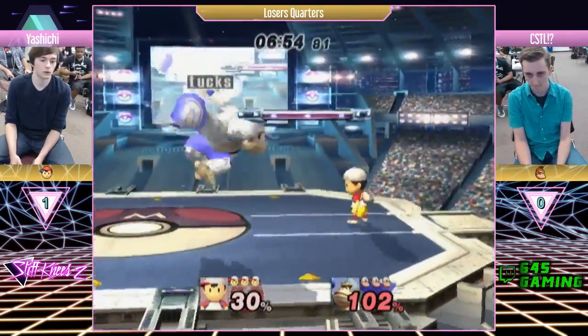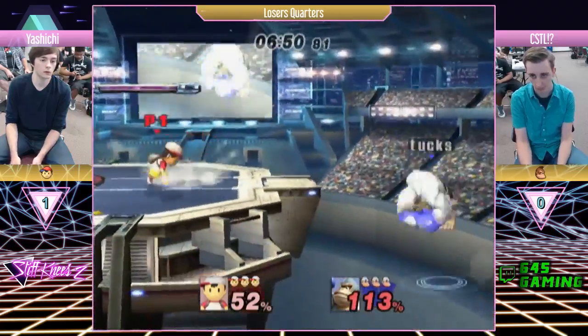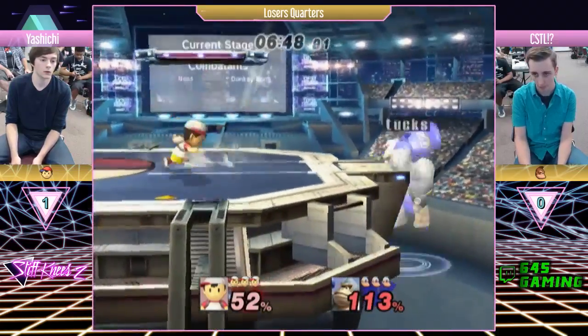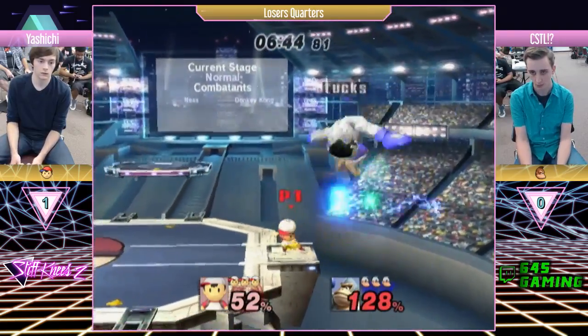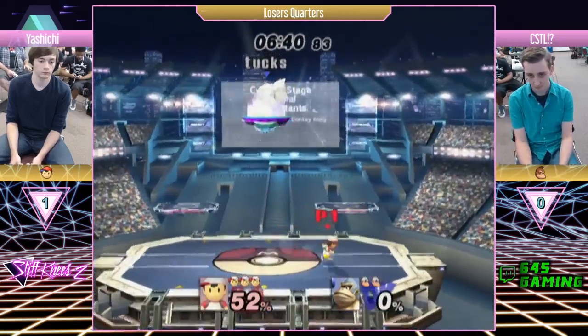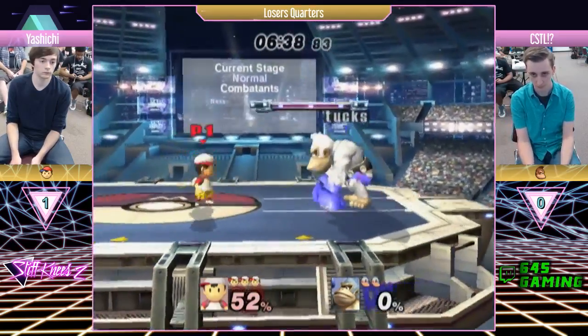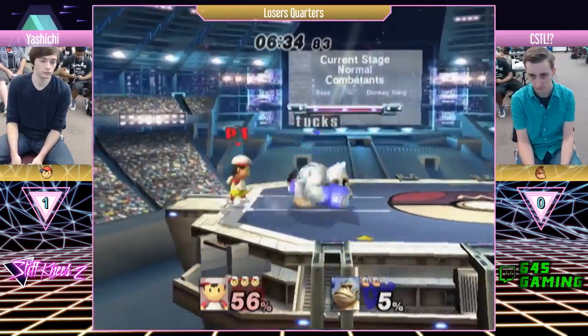A cool thing I've seen Ness players do — they try to use PK thunder when edge guarding, and if the opponent makes it back, they kind of hit it towards them so they can get a punish with the hitbox of the moving PK thunder. I've seen Atomus do that a lot.